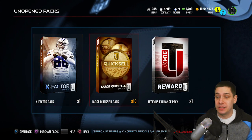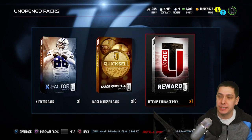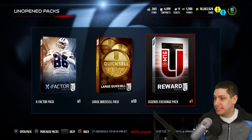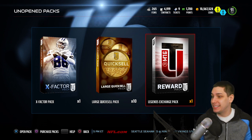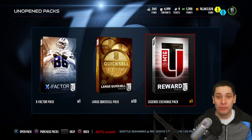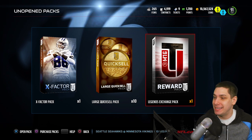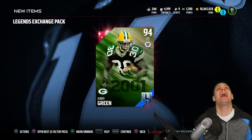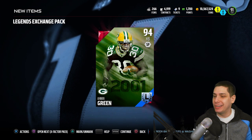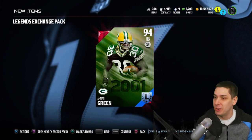By the way guys, we do still have an X-Factor pack and a large 10 large quick sell pack — we're going to bring you that video probably tomorrow. This is the final thing we're opening up in the packs today. Legends exchange pack. Hopefully we can get a good card — I'm really hoping for Vincent Jackson. That would be freaking amazing. Come on, give me something amazing — one time something good. And we get Amon Green. Damn it.